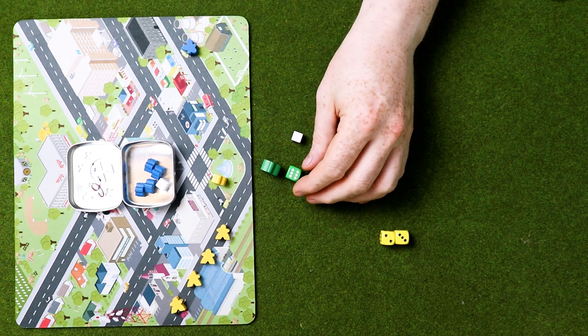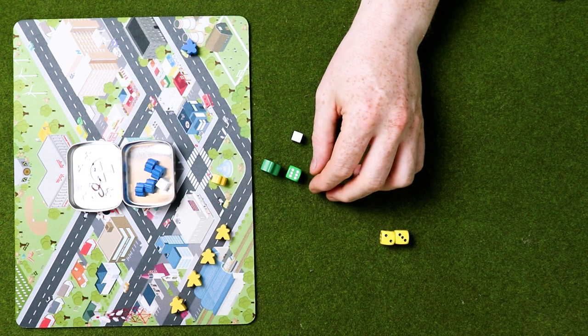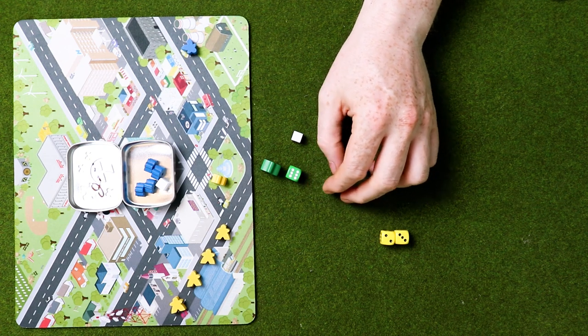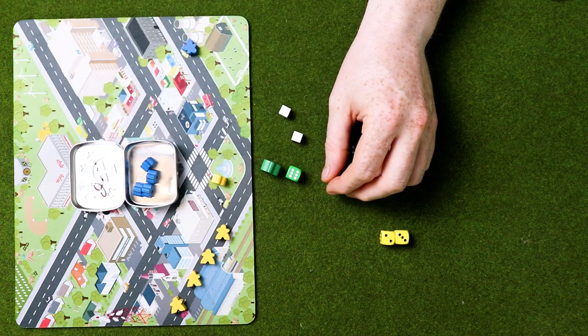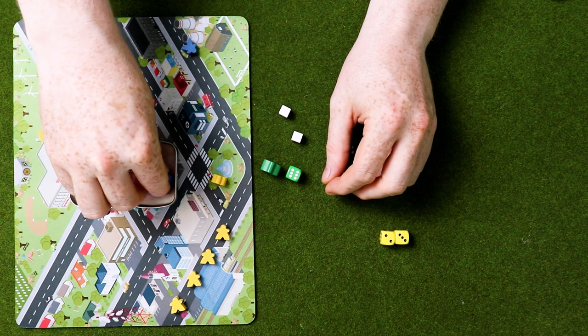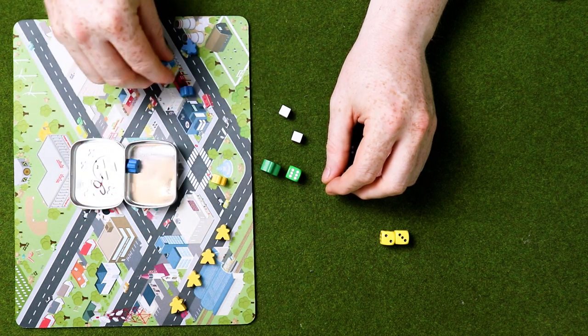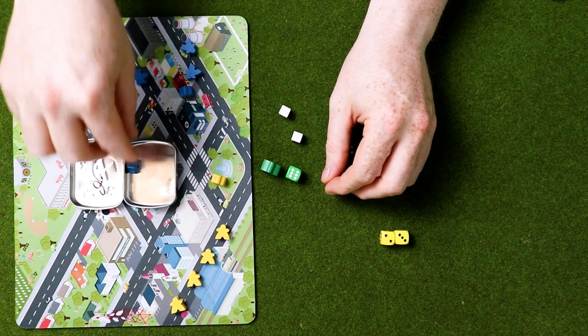When you roll double ones, the monster wins. Any player may sacrifice one of their meeples to stop the monster. This is a two-player game — there are only two sets of meeples. It's a bit odd that you'd want to sacrifice yourself for your opponent, but maybe you have a good plan and could still win.